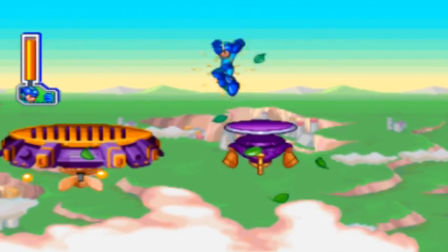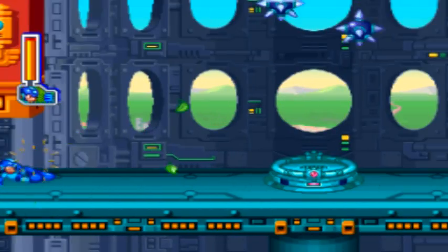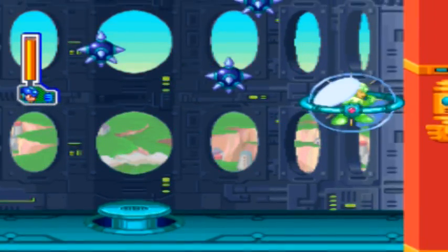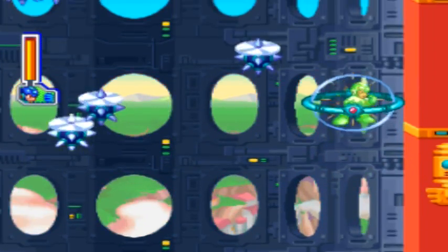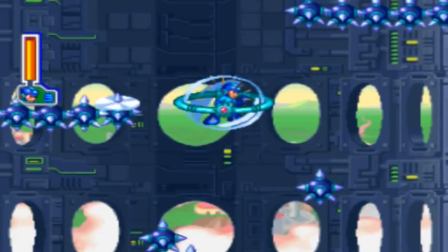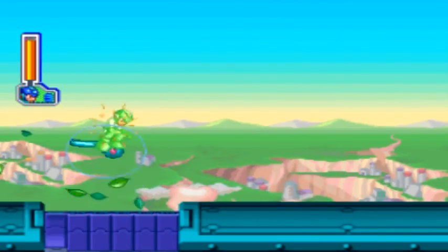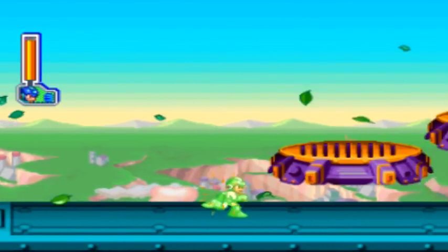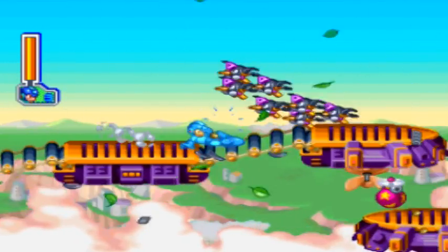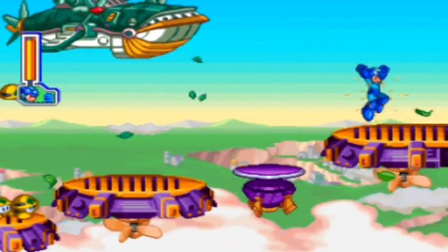Tengu Man's stage, since they obviously have a theme for it, ends up being one of the wind-style enemies — something like the Air Man-style enemies we've seen. But it does have a lot of interesting things to it. We start off with a bubble section where we have to get into a bubble and navigate it through a whole spike area. We also have wind jumping, where the wind pushes either for us or against us, and we have to judge our jumps accordingly.